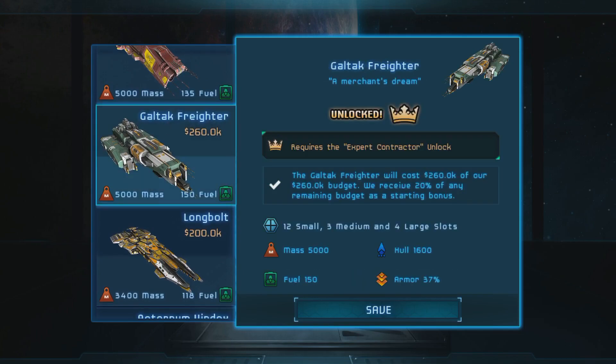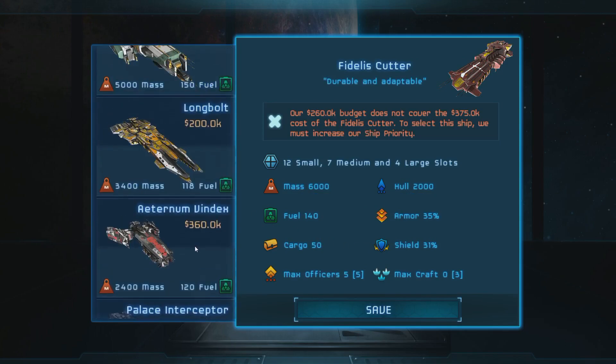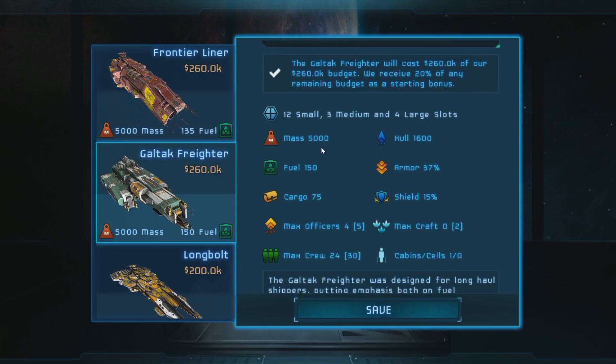If I play with the Galtech Freighter or similar cargo ships, we'll at least have some cargo space to do stuff with. For our purposes, I'll pick the Galtech Freighter — this is like the best merchant-type ship. It's one of the things I unlocked, so it's available. It has 75 cargo and is fairly fuel-efficient for what it offers. We'll take it.